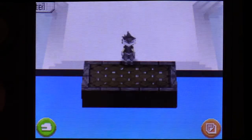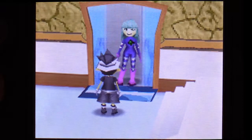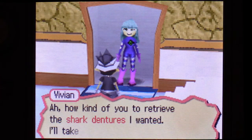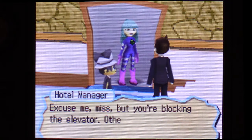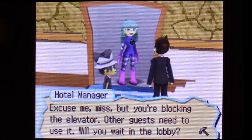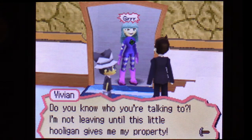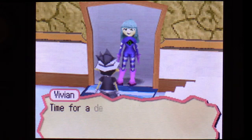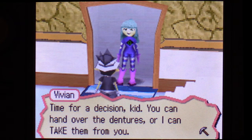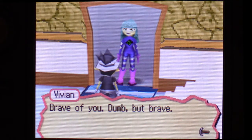Okay, that was easy — avoided the sharks, got the dentures, cleaned off all the plaque, probably a few cavities too. Oh, you have got to be joking me. How kind of you to retrieve the shark dentures I wanted — I'll take them now. Excuse me miss, but you're blocking the elevator. Other guests need to use it. Will you wait in the lobby? I'm not leaving until this little hooligan gives me my property! Time for a decision, kid — you can hand over the dentures, or I can take them from you. Brave of you. Dumb, but brave.